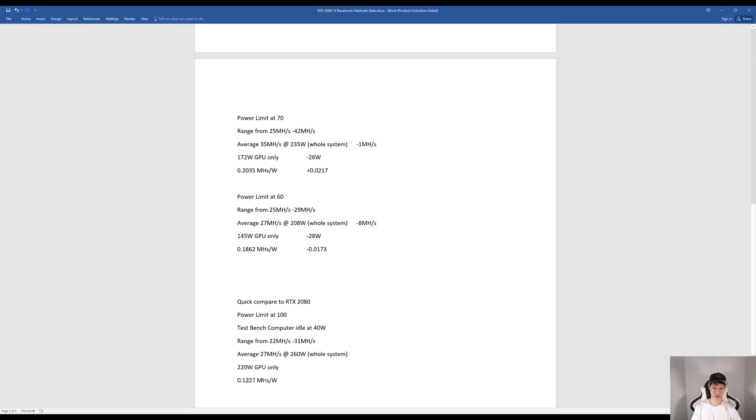So setting the power limit at 70% is probably the best bet for efficiency. To quickly compare with the RTX 2080 at power limit 100% on my test bench — idling around 40 watts — megahashes ranged from 22 to 31, averaging around 27 megahashes at 260 watts total, with the GPU at 220 watts, giving only 0.1227 megahashes per watt.